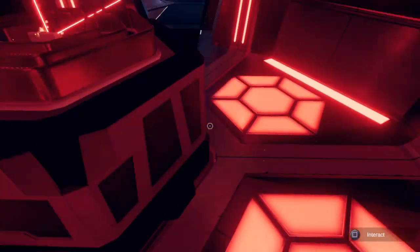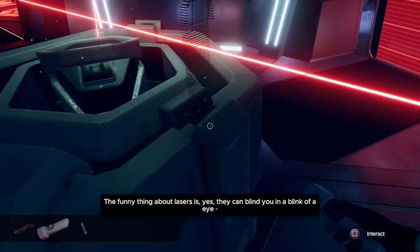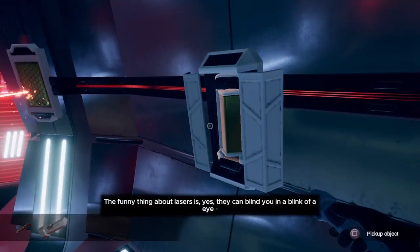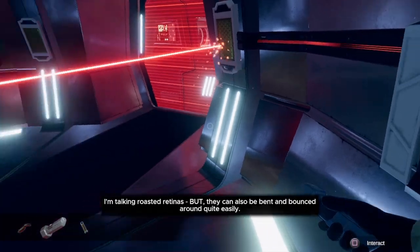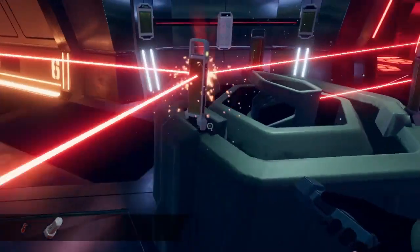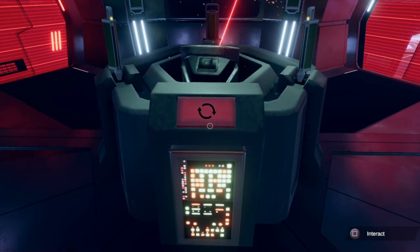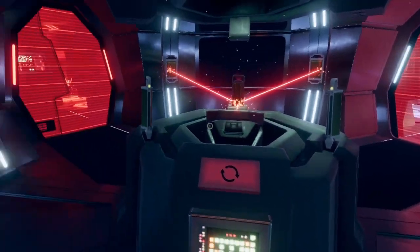I overshot a little bit there, but once the laser is facing here, take the triangular one in your inventory and put that down. This will unlock the final little cubbyhole for you to grab another one. Put that one in the final spot right here, and move this a couple more times — and voila! It will eventually activate after a few seconds.